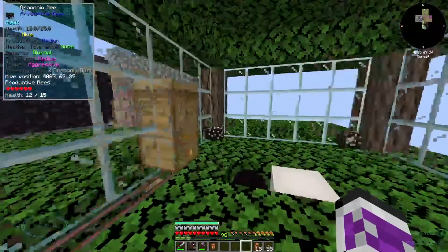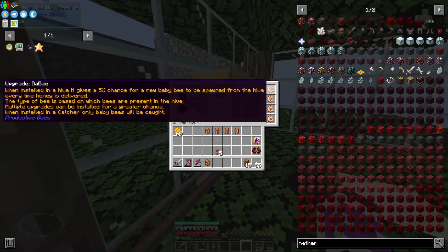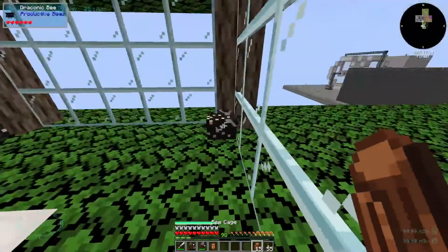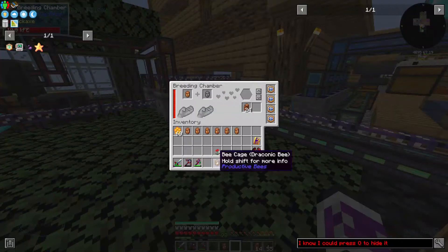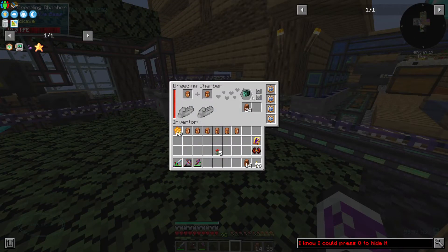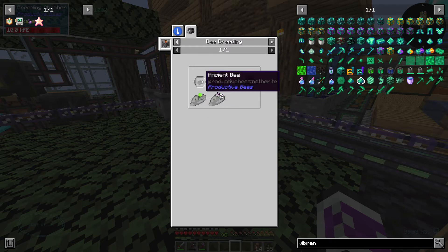Now what's wrong with these draconic bees? I have made another one due to these baby upgrades. Let's take one of them for now for the sake of breeding, and then I'll put them back later. So ancient bee and draconic bee — vibranium bee — but I don't think it just takes poppies. I need something a bit more, I need draconic dust. And just a flower on the ancient bee.